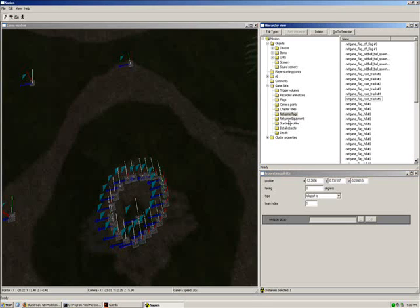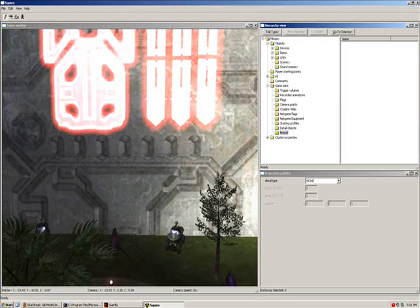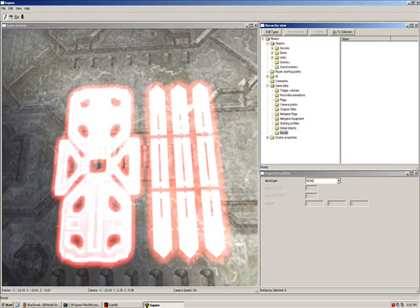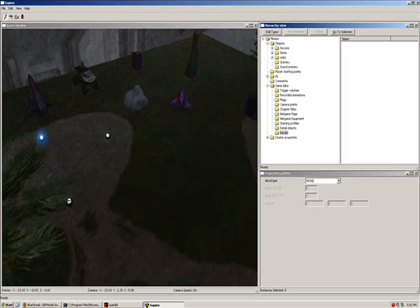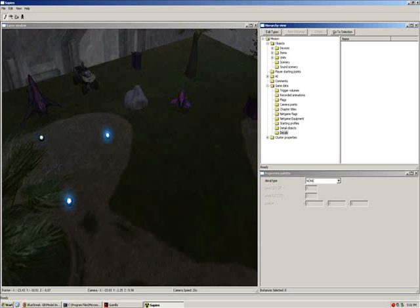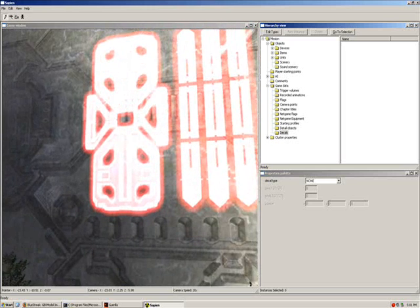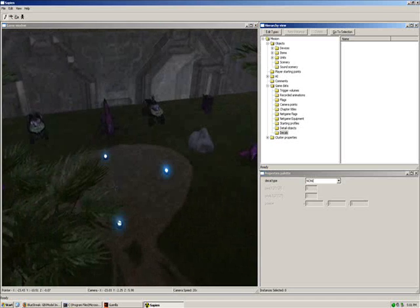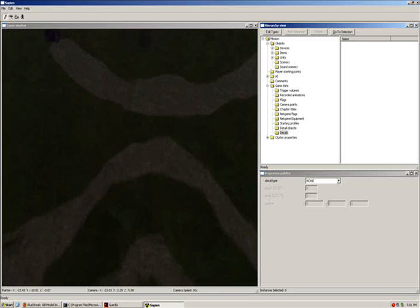One thing you can do is go to decals and add your own decals. But if you add them in 3ds Max you can make them as big as you want, which is a little nicer — that's why I added my decal in 3ds Max. If you just want them at default size you can do it in the editor. If you do a blood splat in 3ds Max it looks the same but you can't curve it.